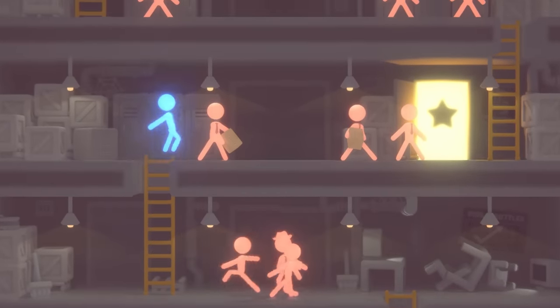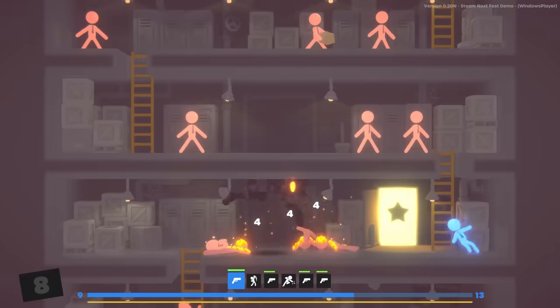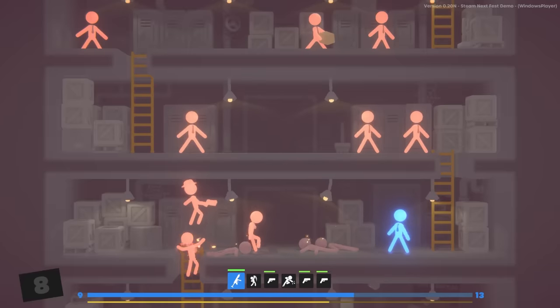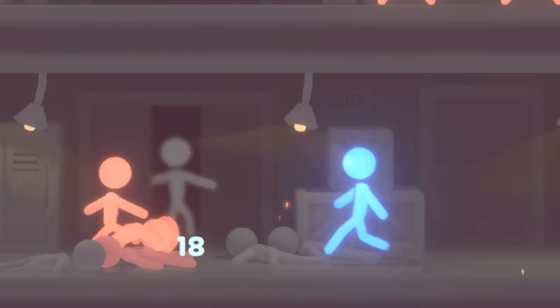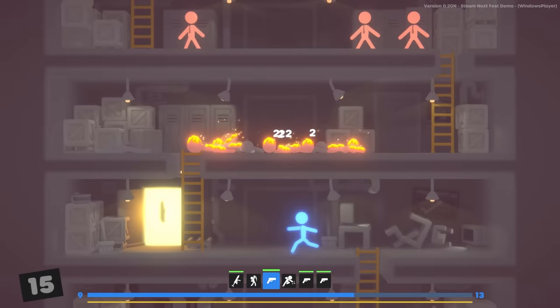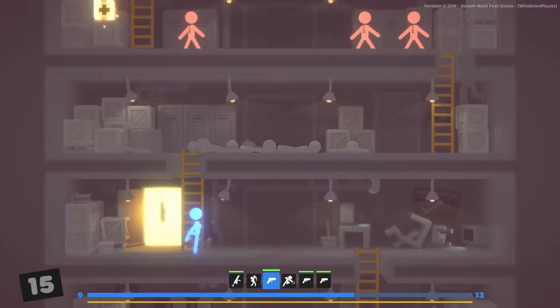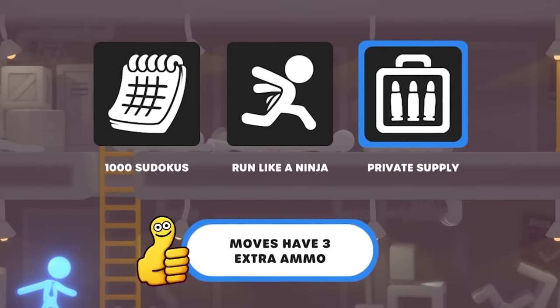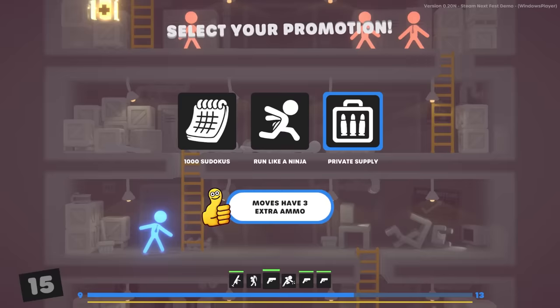Look at how many enemies just popped up. We got dudes with boxes? Clipboards? And they explode. Remember when I said we have to upgrade our guns? Now we have Uzis. That guy just killed all those guys for me — that was fantastic. Private Supply gives all of our guns three extra ammo.